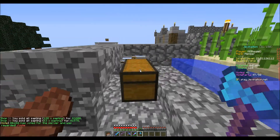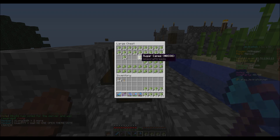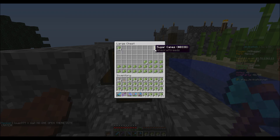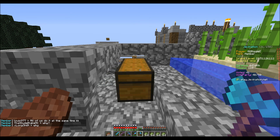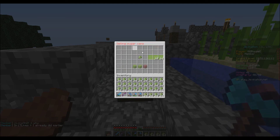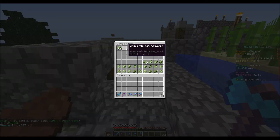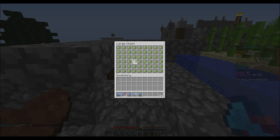Selling the saplings gets another 3,000, and the other items another 1,000 — we're actually making a lot of money right now. Let's also sell all the sugarcane. Look at all that money! We also got a challenge key to open. We're at 47,000 now — let's open that crate!